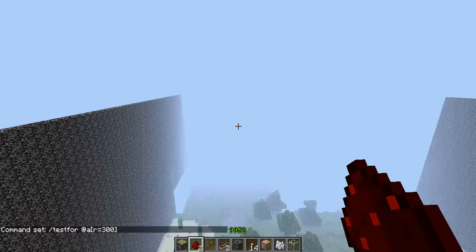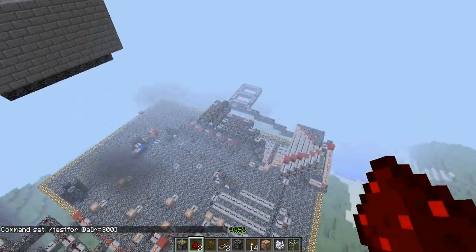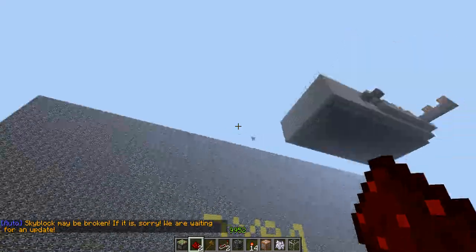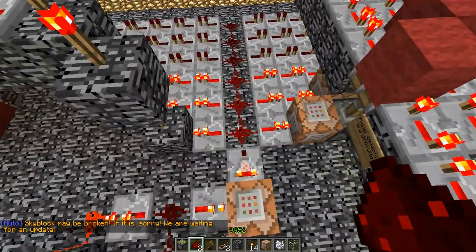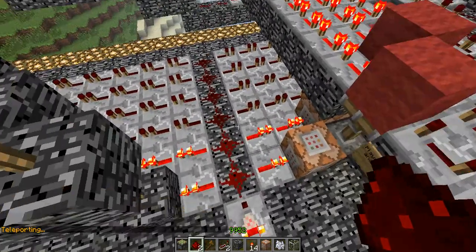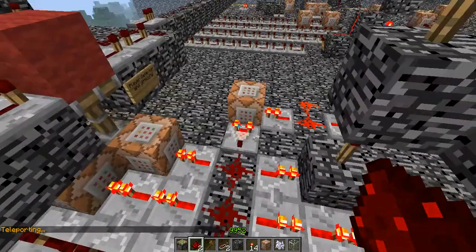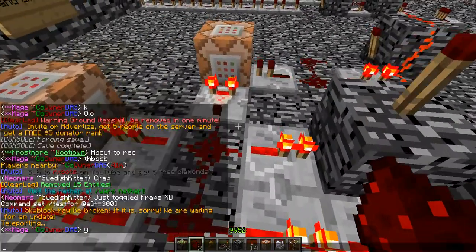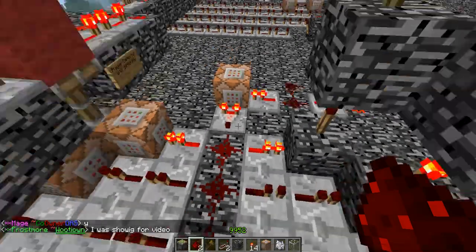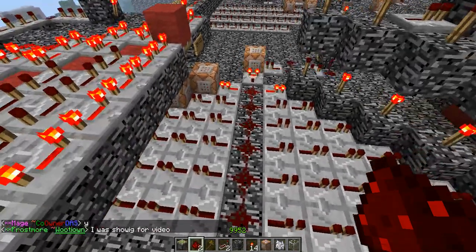So if I'm making a map that is huge, then I can make the radius like 6,000 or something. Now you can see there's a player over here, and testfor actually uses how many players are nearby.